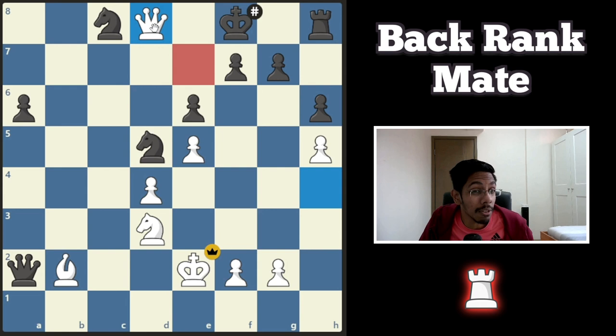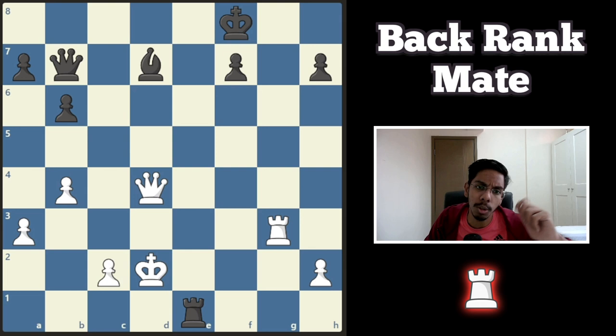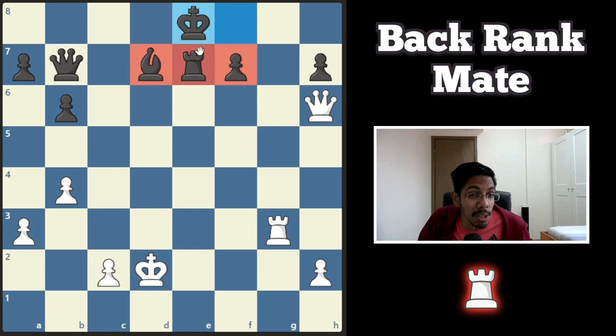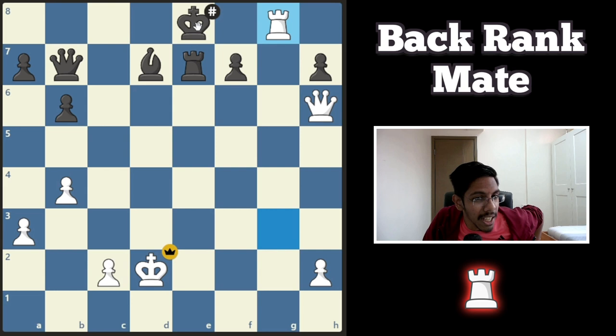On to the third example — white to play and win. This time, the king is free to go. No pawns here, no pawns there. Where's the back rank? You need to put a black piece here and push this king to deliver a mate. You do that by giving a check, forcing black to put a rook here. Then you give another check with the queen, pushing the king. And instead of three tiny pawns, we have three pieces blocking the king from getting out — and now you get the rook sliding in, giving a back rank mate.